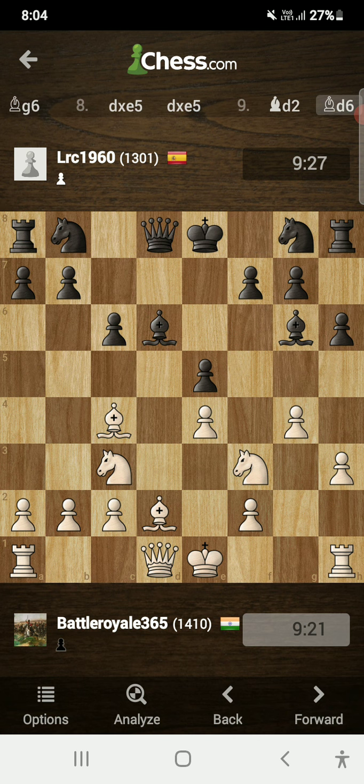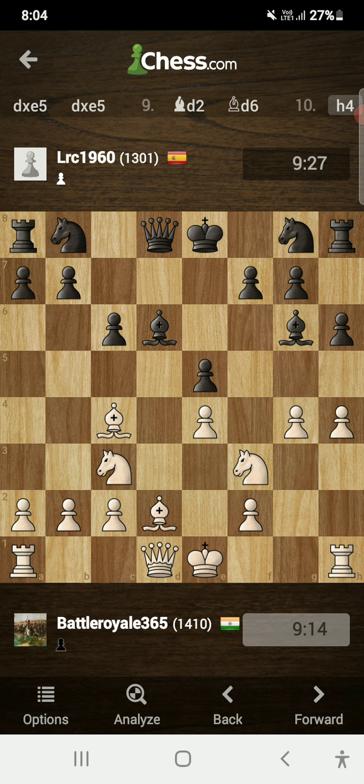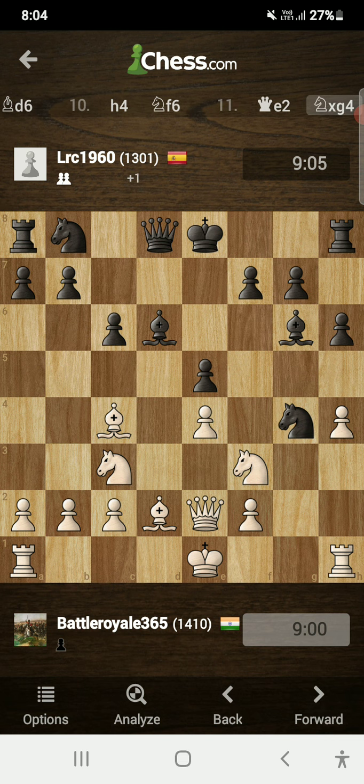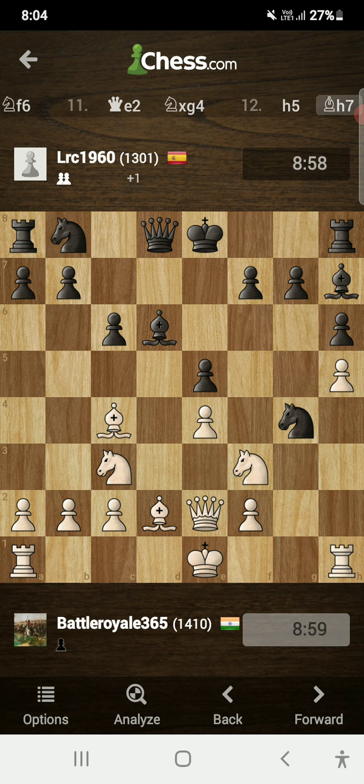Bishop to d6 was played by my opponent, simply defending. Now I pushed h4. Opponent played knight to f6 because after h4 the g4 pawn became undefended and opponent attacked it via knight to f6. I simply played queen to e2 — yes, I just blundered a pawn in this game. After knight takes g4, opponent took my free pawn. I pushed h5, attacking the bishop. Opponent plays bishop to h7, keeping the bishop on the b1 to h7 diagonal.